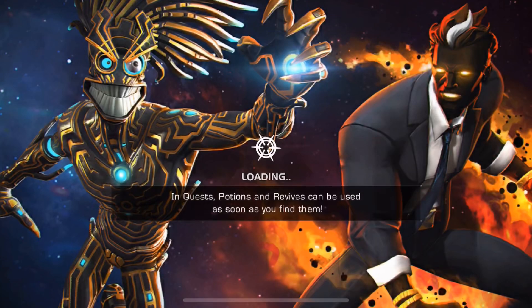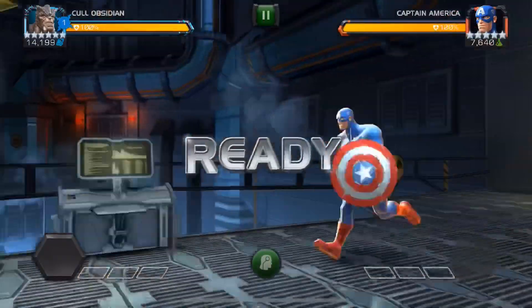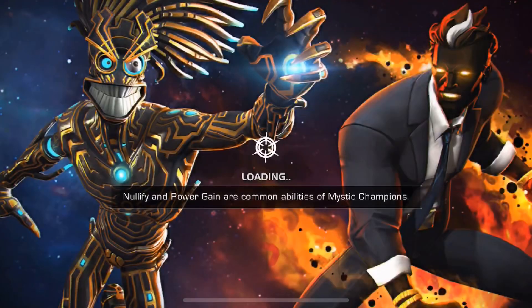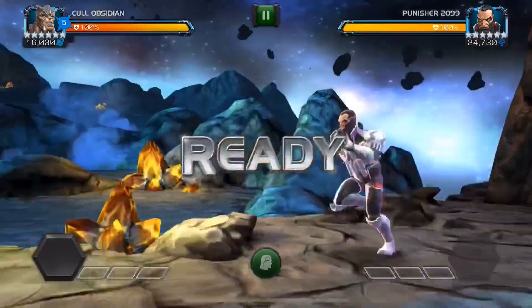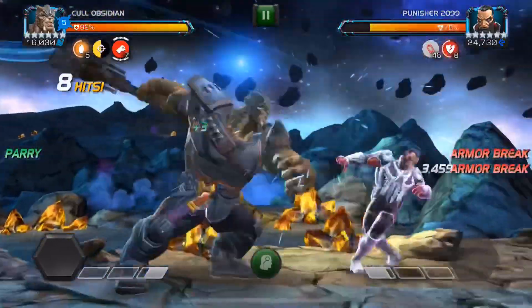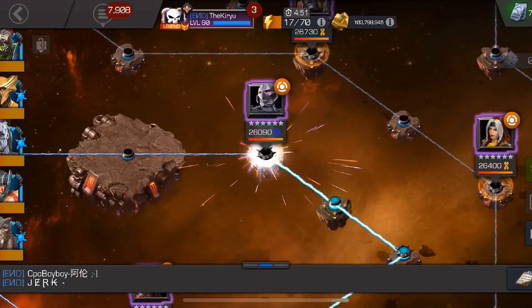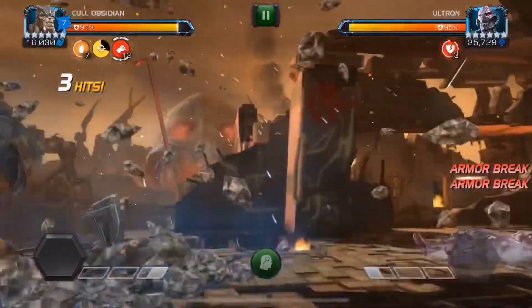Now we're jumping over to 6-1-2, the Ultron quest — kind of perfect for Cull Obsidian because you get one warm-up fight with one of the OG Avengers, in this case Cap. We quickly finish that fight and then jump to the first serious fights already with four charges, which is perfect. On the tech path with explosive personality and other nodes, at four charges with a support team and no suicides, these guys go down in just 14 hits with three heavy attacks landed. That's the kind of performance you can see from him throughout the entire quest once you've done your first fight — you're pretty much set.